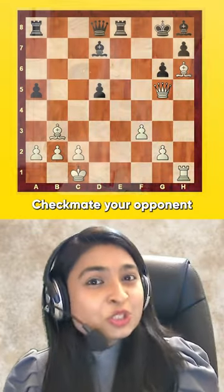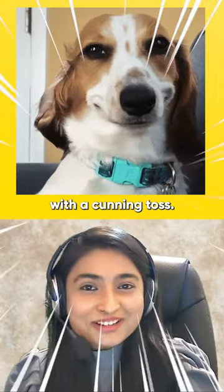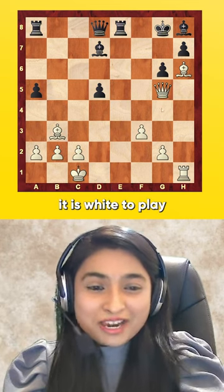Criss-cross chess boss. Checkmate your opponent with a cunning toss. In this position, it is white to play.